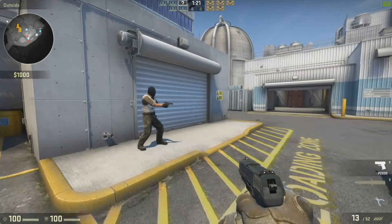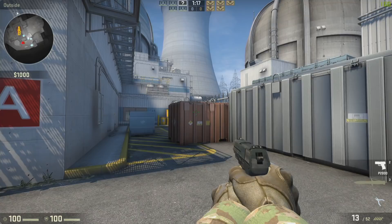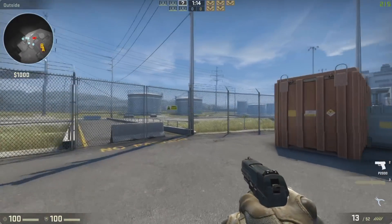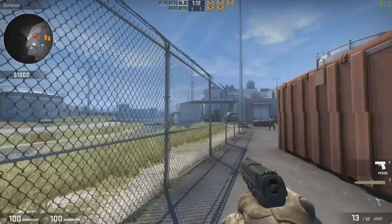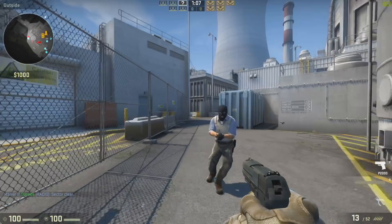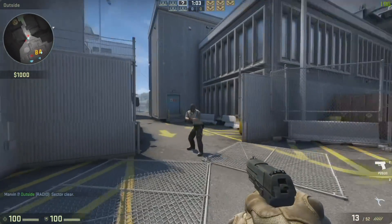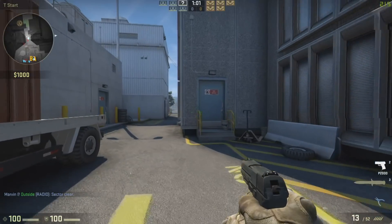Here we are in Counter-Strike GO, and I ran it with the exact same settings from the last video when we just had the Intel chip running by itself. We're getting anywhere from 180 to 230 frames per second as we move around — a significant increase in performance with the exact same settings. What you'll probably want to do here is go into the NVIDIA Experience software and have it tailor-make your settings for your GPU specifically, which will improve visual quality and also give you a decent frame rate.